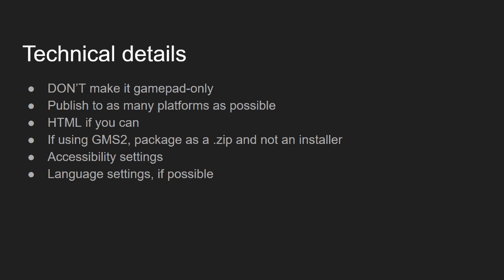Finally, the technical details: don't make a game gamepad-only. Publish it to as many platforms as you can — if you can, make it HTML so everyone can play it. If you're using GMS2 and exporting to Windows, package it as a zip and not an installer, because people will rate your game lower even though it's completely irrelevant. Include accessibility settings if you can — someone pointed out they had epilepsy and that the error flashes in Planet Doom were dangerous, which was an important detail I hadn't considered. And if you're multilingual, include language settings.